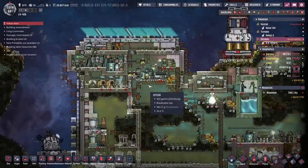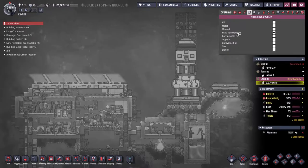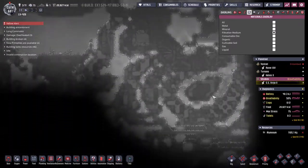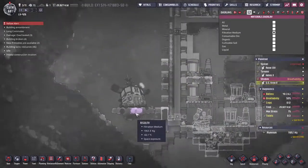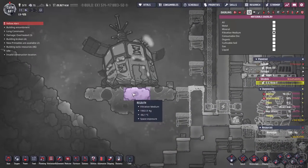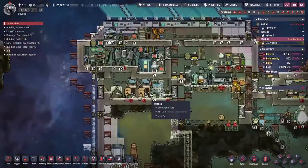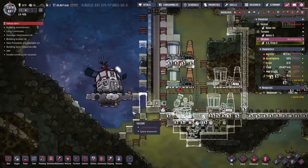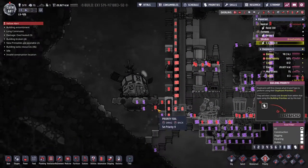Whilst we're panicking about that, there is something else I want to show you. On the materials overlay I found the filtration medium overlay - and looking around, it's a lot of grey, there's a lot of grey. But there are two tiles underneath this ship here. I've got a feeling this is going to be some trouble to get, but we need those toilets. We'll try digging this one out - we need to make sure that people are coming down here with the highest priority.